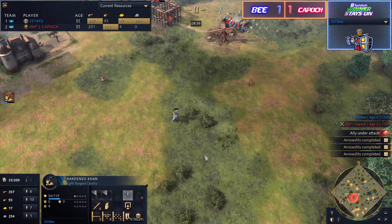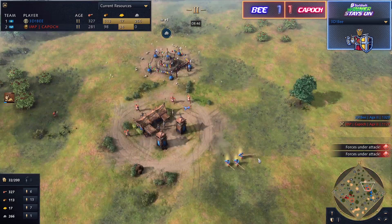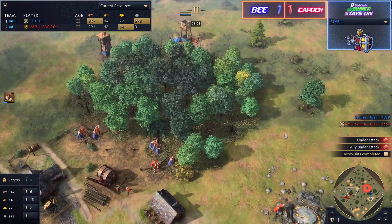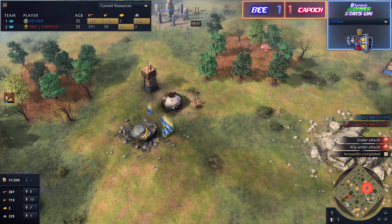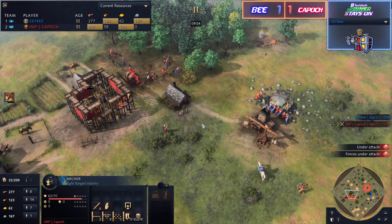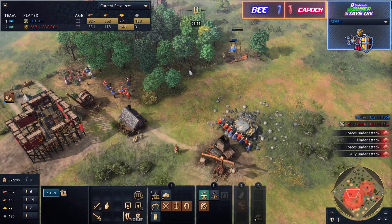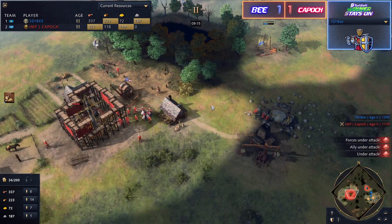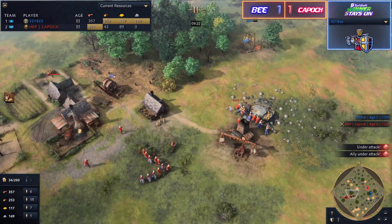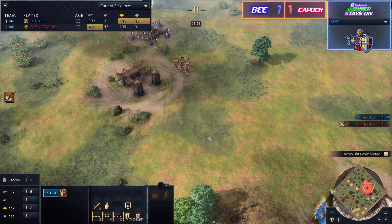B feels a little over-committed into this tower rush — he's going to need something against those archers very soon. He has no archery range, only spears to answer archers, which is not a good trade. With a couple of knights out, the ovu could be very exposed along with the barracks. There's still no additional production building for B. Maybe he was thinking about fast-castling, hoping Kaposh was set back heavily — but that's a distant dream. However, the outpost goes down on Kaposh's gold line and Kaposh notices too late.